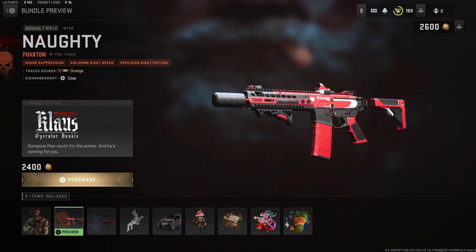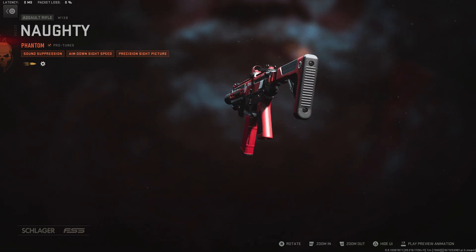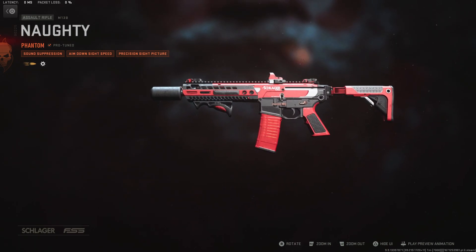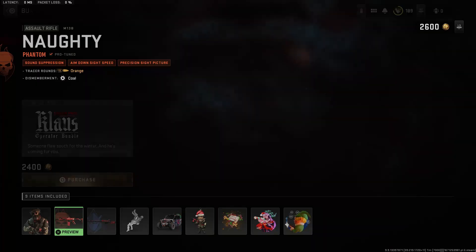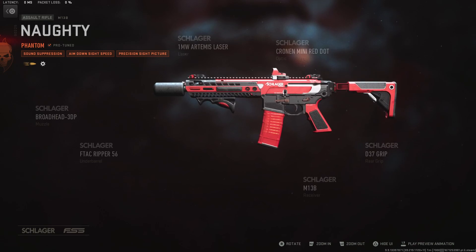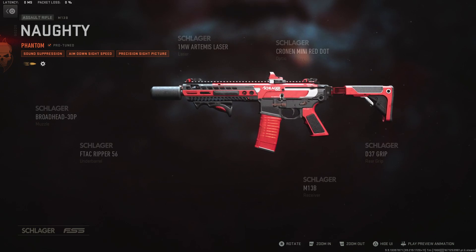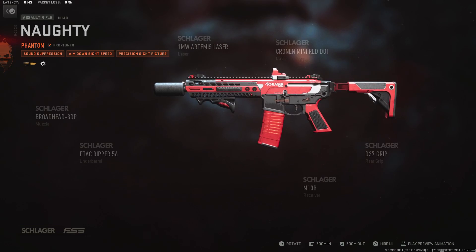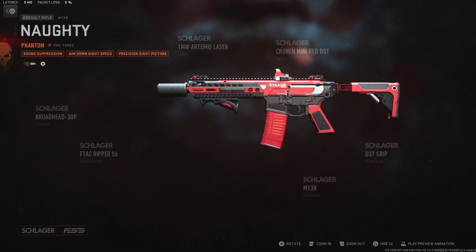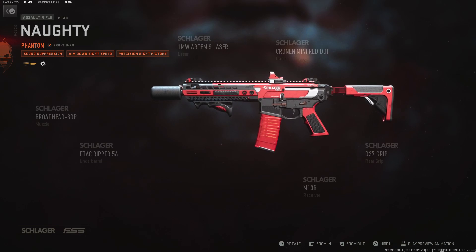We'll check out the bottom half - the pants match the sleeves, yeah it looks cool. This is probably the first operator skin I actually like. So we have the M13 - looks really clean. Orange tracers, okay interesting. It looks pretty much the same as the preview which is good - that's kind of rare these days. You have a somewhat transparent magazine, not as much as your regular magazine, but having the red on it looks really nice. The attachments - it's not like Modern Warfare 2019 where every attachment did the same thing. You have the Ripper grip and the Cronin mini red dot.